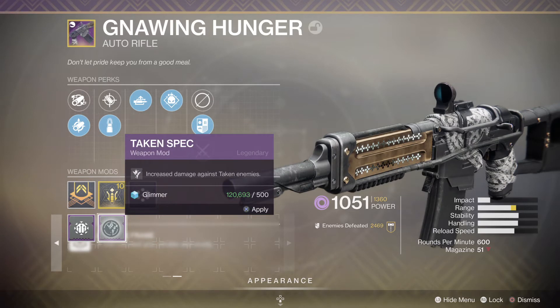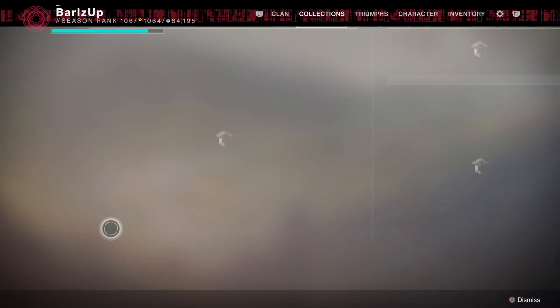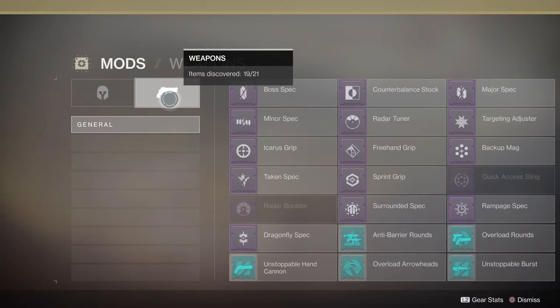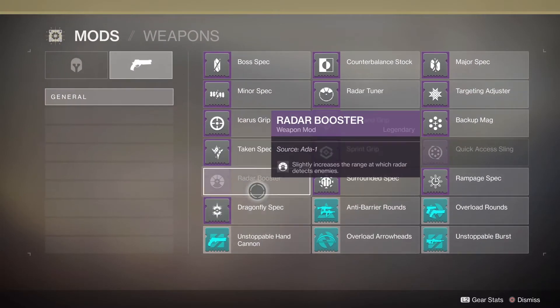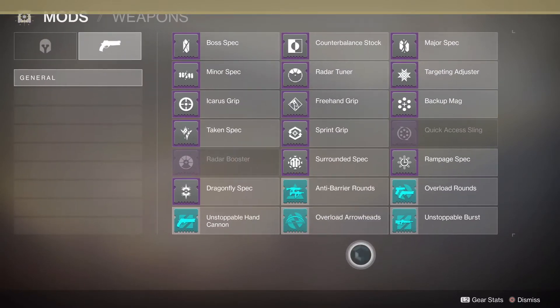Other mods - I've picked up the Taken Spec, which was on Rod Stream yesterday and specifically drops from the Last Wish raid. It increases damage against Taken enemies. Another way you can look at these is to go over to your Collection, where you have the full section of mods and it'll list everything that you can equip.